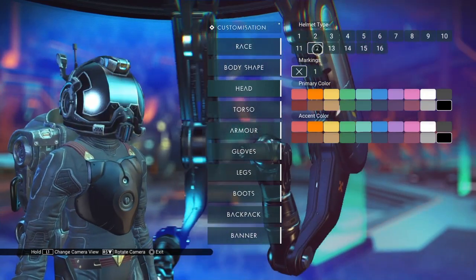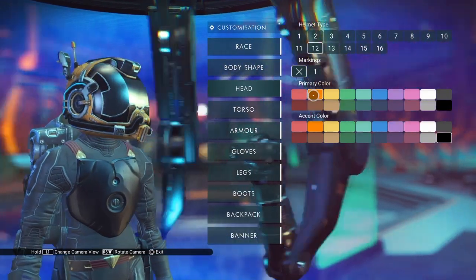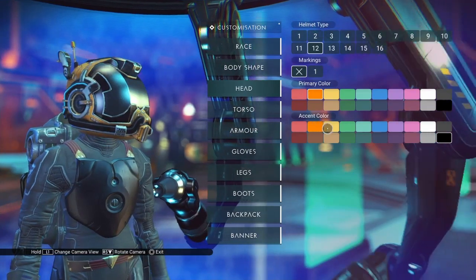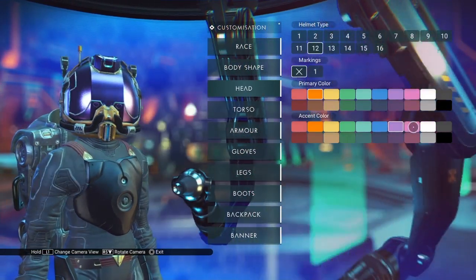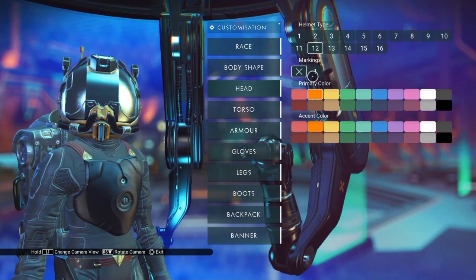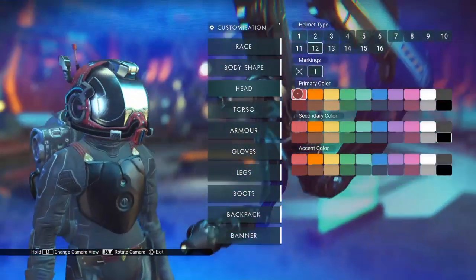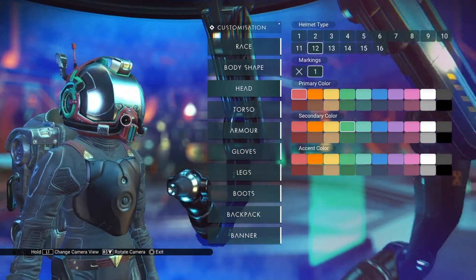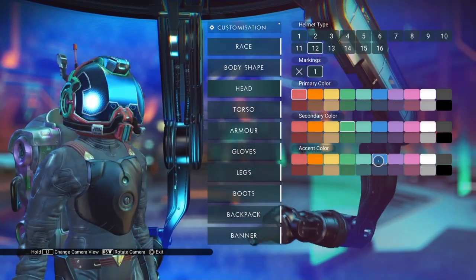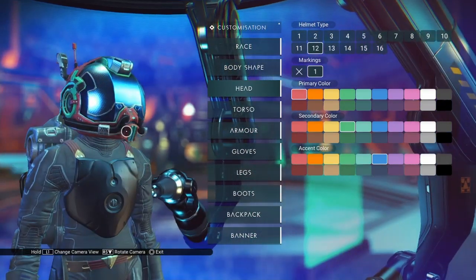Let's do number 12, which is the Sparse Horizons helmet. The primary color covers the back of the helmet and pretty much everything that isn't the screen. The accent color is going to be the screen itself. Now, it looks like the stripe at the base is going to stay black. In markings one, the primary color is the back, side, and underneath. The secondary color is the detail around the face mask — around the ear and the top — and the accent color is again the face mask itself. The stripe that goes around the bottom into the breathing apparatus remains black.